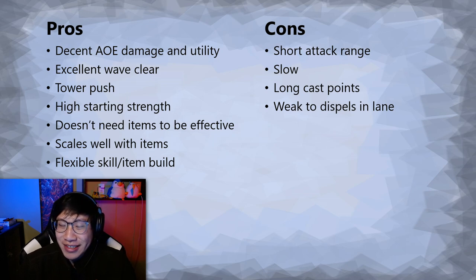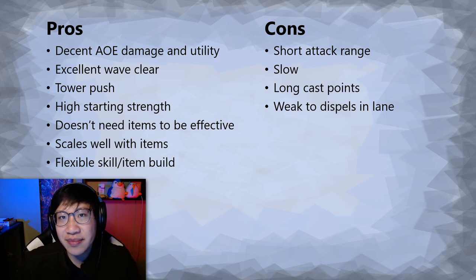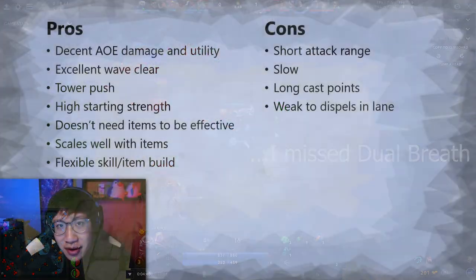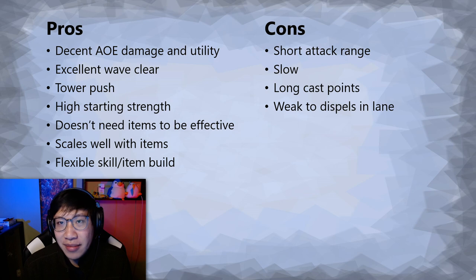Even after a lot of Jakiro games I still miss things, but with some practice it's not too bad and you can get around this. You are also weak to dispels in the laning stage. Generally Jakiro is a strong-to-average laner, but in certain lanes when they have a dispel it can be really tough because Dual Breath and Liquid Fire are both dispellable, and since you're not very good at right-click harass, your laning stage becomes difficult. You still get by doing a lot of pulls — that's just a weakness you have to learn to play around.